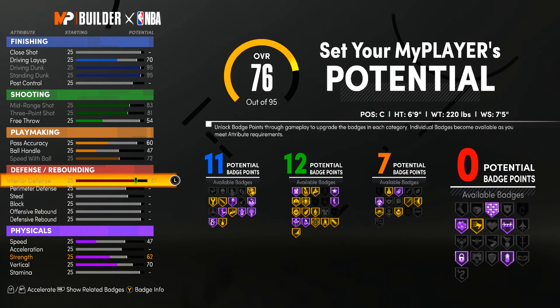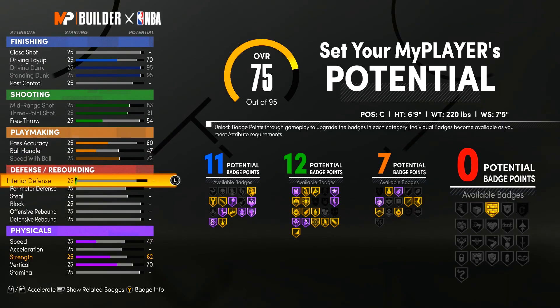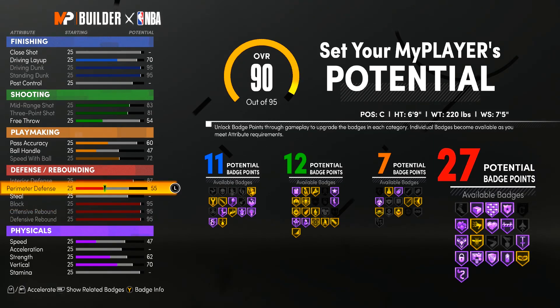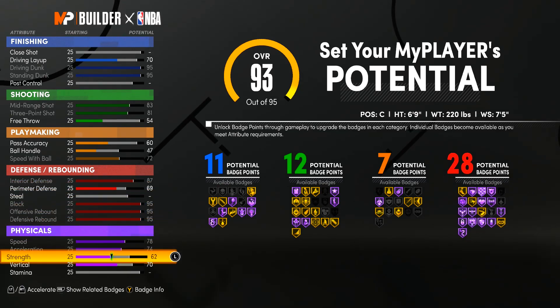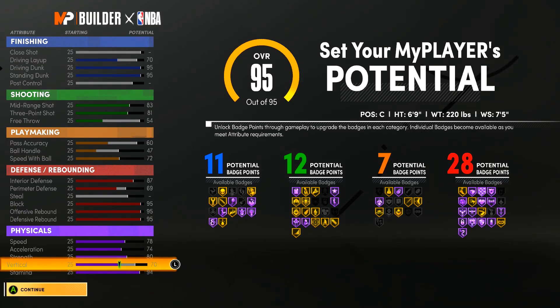For defense, max out interior defense and perimeter defense. For rebounding, max out your interior defense, offensive rebound, defensive rebound, and block, then put your perimeter up to 69. Last but not least, your physicals — max out speed, acceleration, strength, and stamina. And then we have the 95 overall.